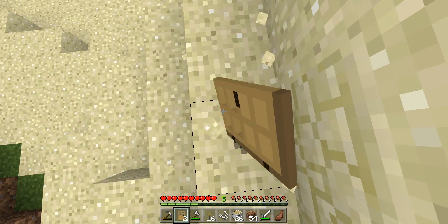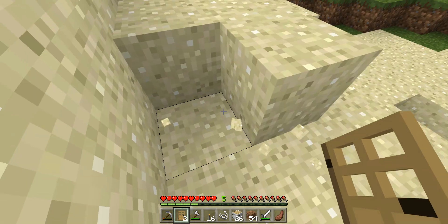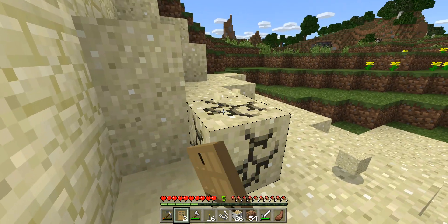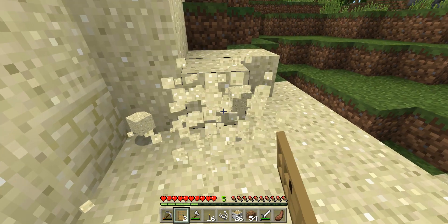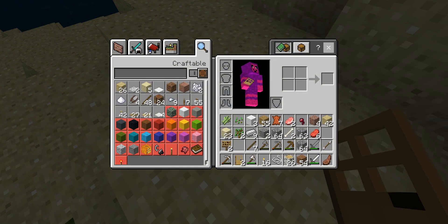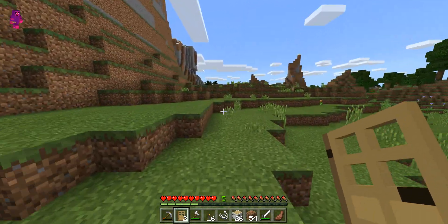What's really annoying about sand is it always falls — same with gravel. Like if you've ever been mining and had gravel topple on top of you, that's exactly what sand does to me. If I'm mining in the ocean or something and sand falls on top of you, it can almost kill you.